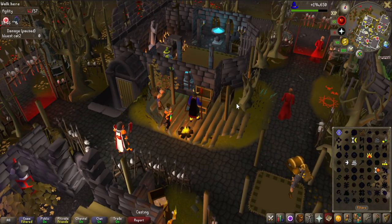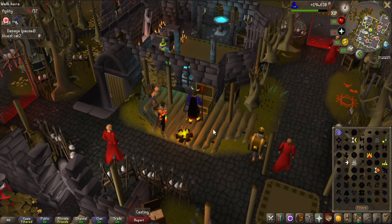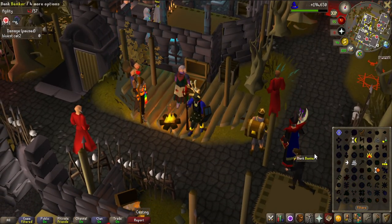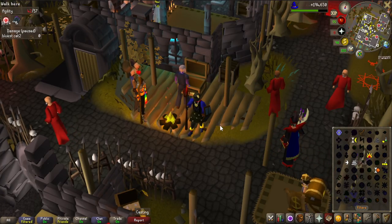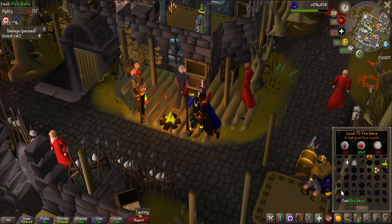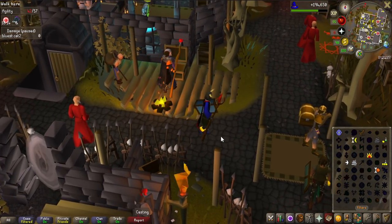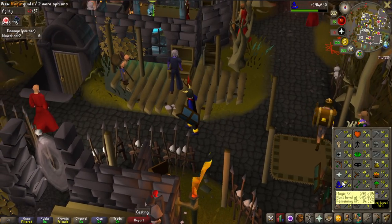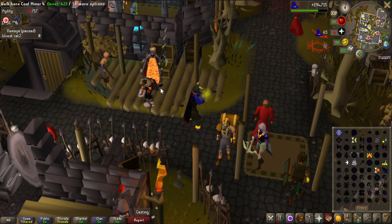After getting that Ahrim's Staff, I actually went to Max Nick, one of my teammates, to talk about how good the Fire Wave spell with the Tome of Fire and Ahrim's Staff could possibly be compared to the Iban's Staff, for Zulrah of course. We came to the conclusion that with Tome of Fire, I can hit 30s with Fire Surge, because it has a max hit of 20 and the Tome of Fire increases damage by 50% on fire spells. With the Ahrim's Staff and 75 magic, I can get the Tier 2 Mage Arena cloak, which gives a magic bonus as well. With all of those things, I should be able to hit 34, which is 9 higher than the Iban's Staff. It does require blood runes, but I'm just going to save the blood runes from now on all the way to 75 magic, and get rune arrows from LMS to alch instead.